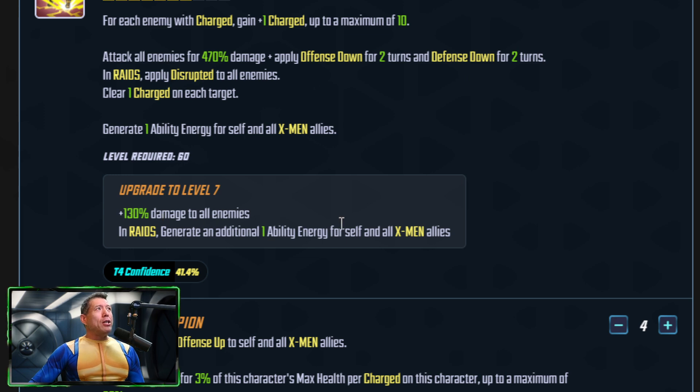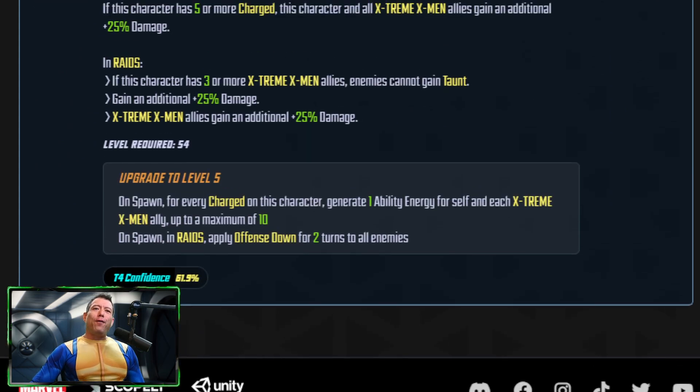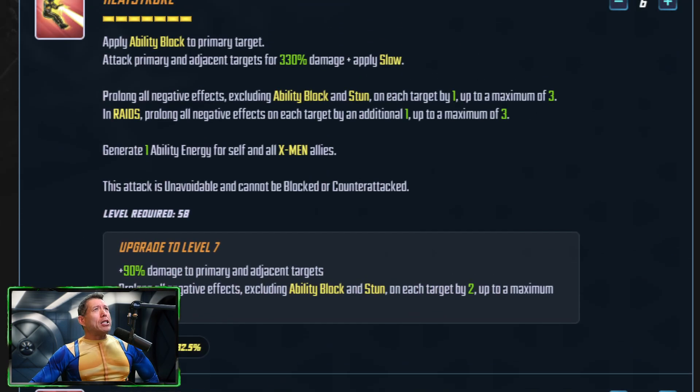The ultimate is a big AoE attack — the T4 adds more damage to all enemies and in the raid generates an extra ability energy for self and all X-Men allies. It has a very long cooldown so you won't use it multiple times per raid. The passive T4 is the best one: on spawn it applies Offense Down for two turns to all enemies, and for every charge this character has, it generates ability energy for yourself and each Extreme X-Men ally up to a maximum of ten.